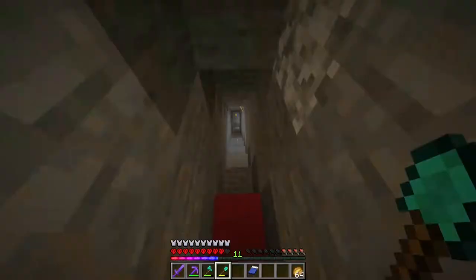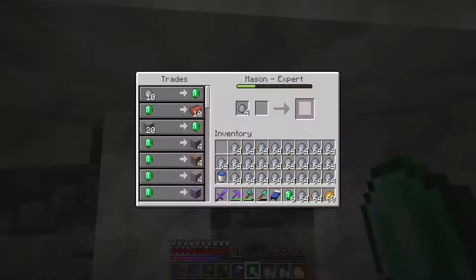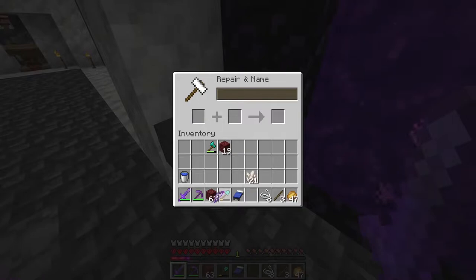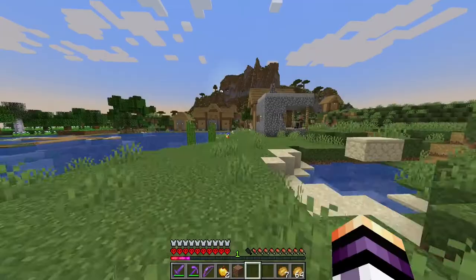I found infinity here and I lock that trade. After a little bit of time I found punch 1. I will turn back to my old base because I need a lot of clay. I go in my mine and I start to collect clay. I fill up my entire inventory with clay and I go to sell the clay to my villagers. I place infinity on the bow and now I have a very powerful bow.